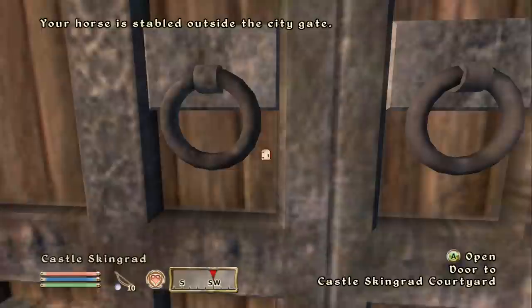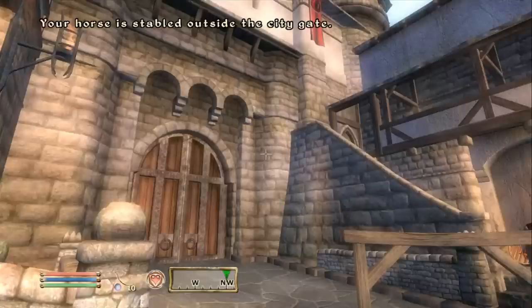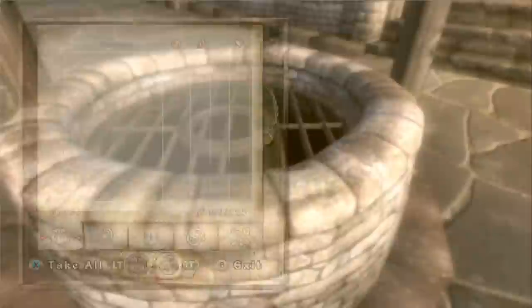Okay, so it looks like we're heading to Skingrad. Now, the thing with Skingrad is the castle is like its own little area enclosed — not open to everywhere else like the outside, unlike the other castles. So our next dead drop is going to be in this well right here. Another 500 gold, great. I've picked up my reward and received my next contract.